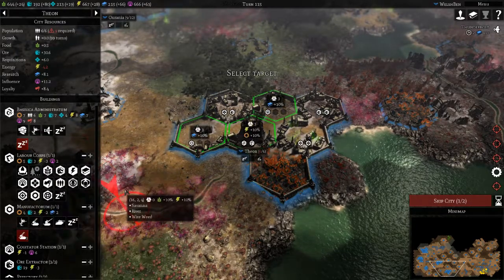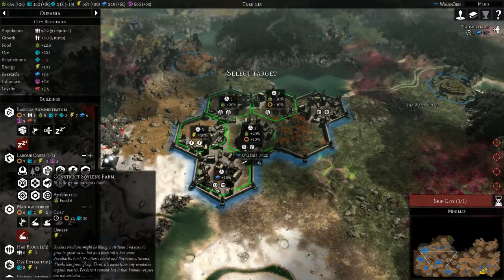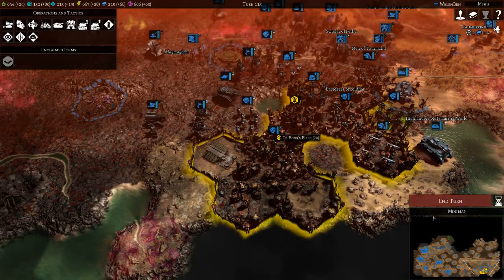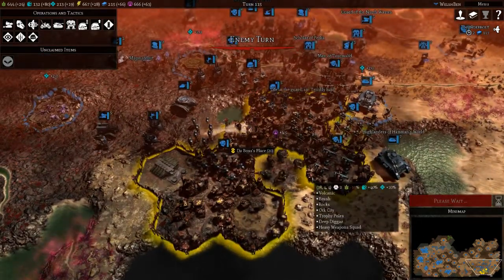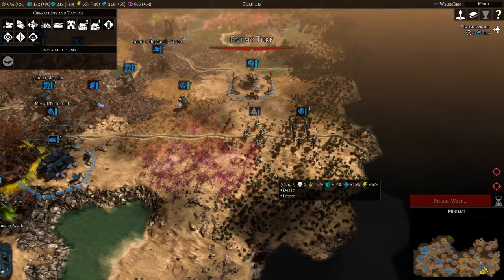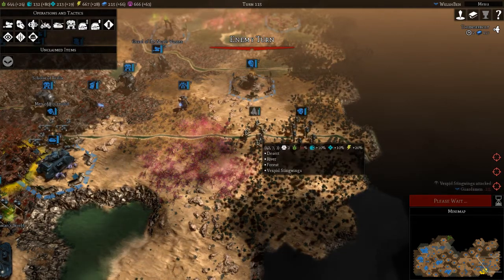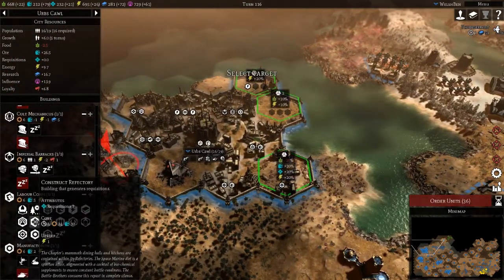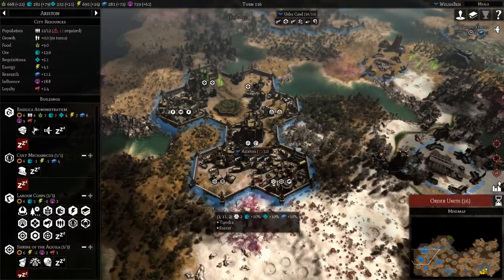Let's go with a bit more research actually. Got the Soylent's farm — let's go for another one of those, always helps to have the ability to bring more guardsmen to bear. Let's end the turn. They've got some heavy weapons — tank clusters as they call them. Quite annoying, but we'll take them out very shortly. We've got a Refractory, which gives us more points for Space Marines — let's queue up another one straight away. We've got the Officio Tactica.